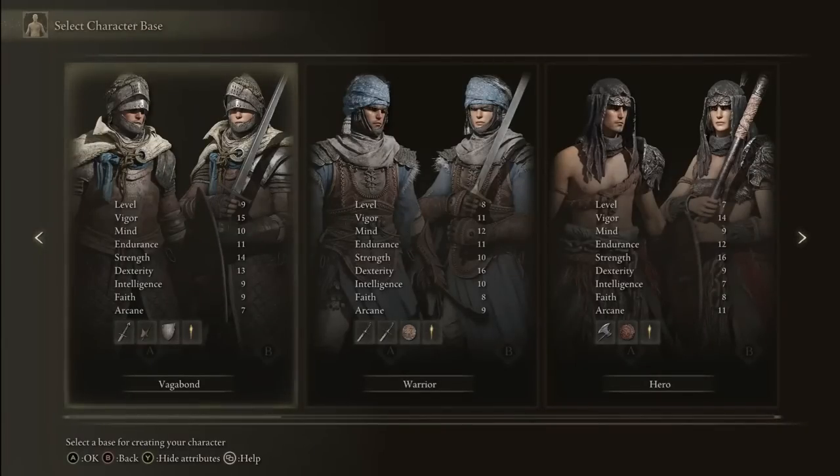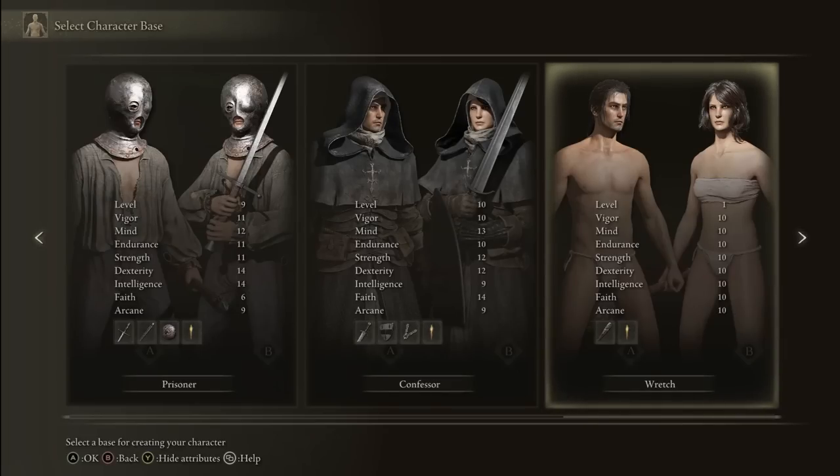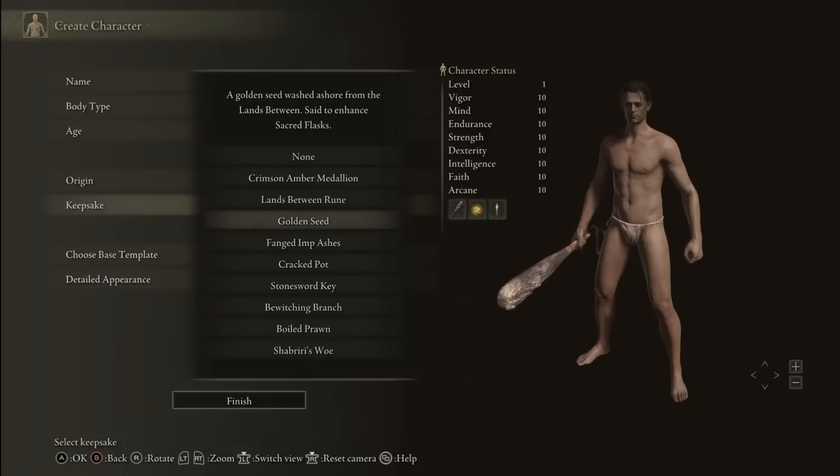So without further ado let us get started with starter class selection. You probably already know Vagabond is my favorite starter class for melee characters, but for this build in particular any other class that has high starting strength, like Bandit for example, can also work. Even Wretch can be recommended because you'll get most of your powerful gear early on. Don't forget you'll definitely want to go for the Golden Seed as your keepsake for the nice extra flask charge.